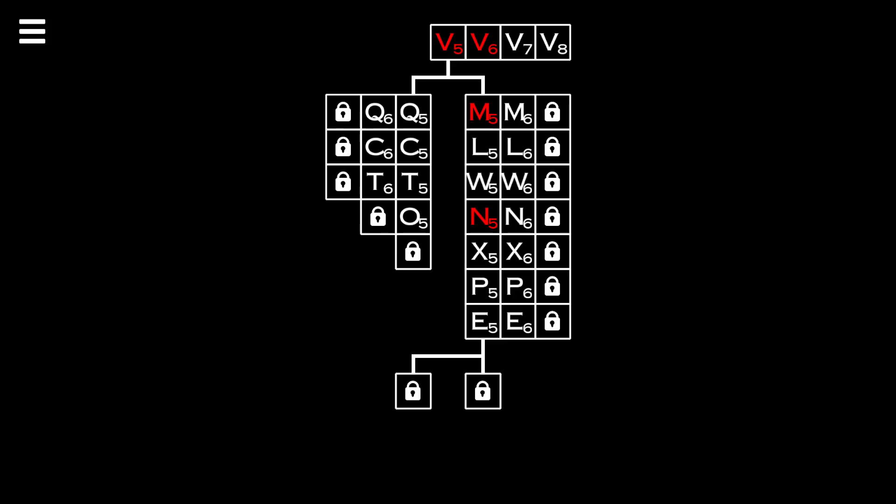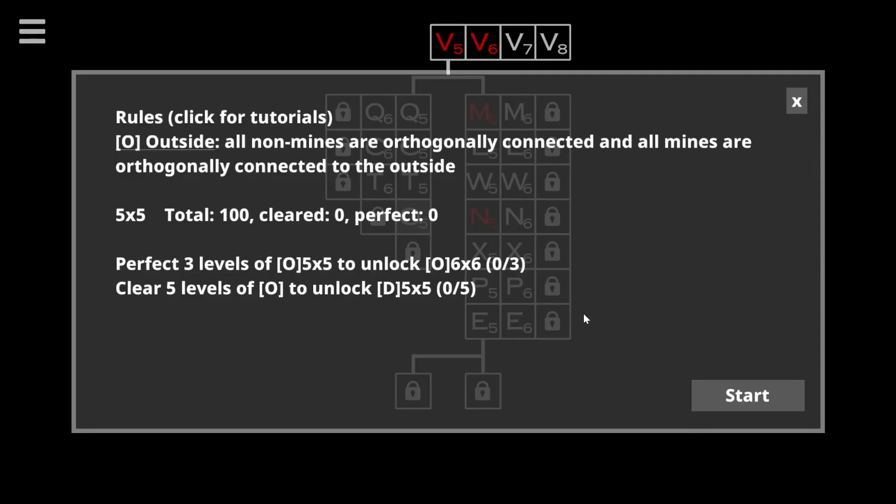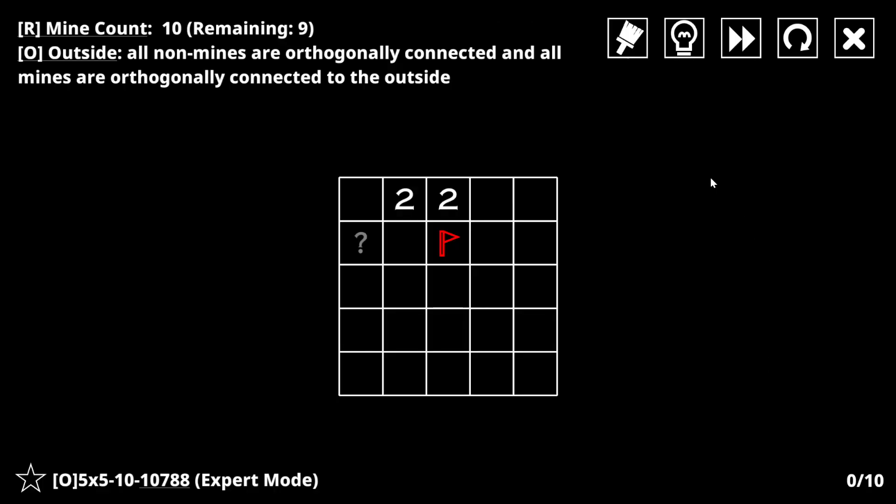Hello, everyone. Welcome back to 14 Mine Super Variants. Yesterday, we cruised through the right half of the grid - did the X's, the P's, and the E's. Let's try to get back to O's, and I guess I'm going to need some hints, because I was really stuck on this last time I was here.